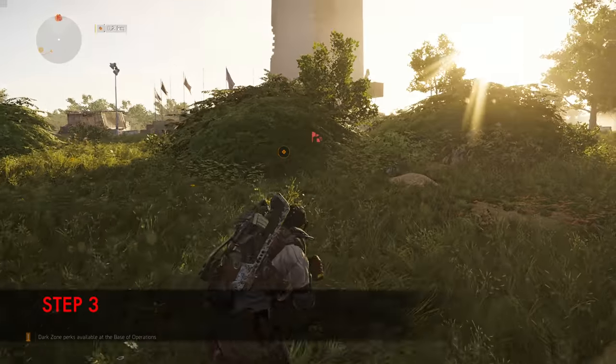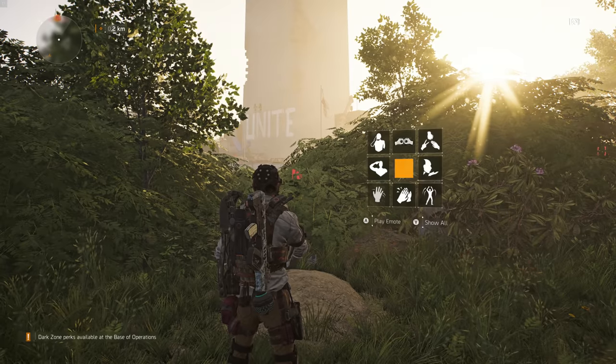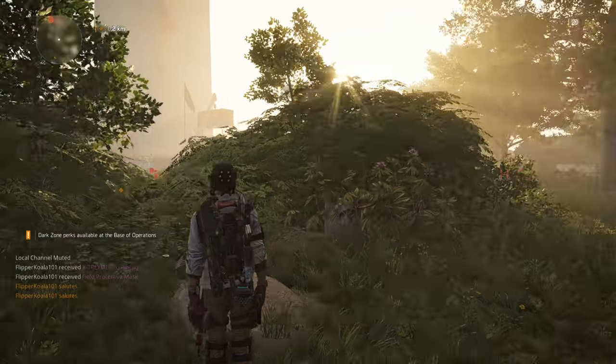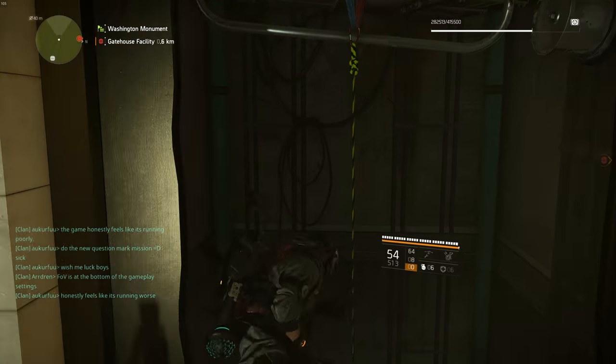Step three: come down to this position — I'm zooming in so you can measure the coordinates. That's exactly where you need to stand. Do the salute again, a static will appear, and that means this step is done. After all the salutes, come back to the Washington Monument.